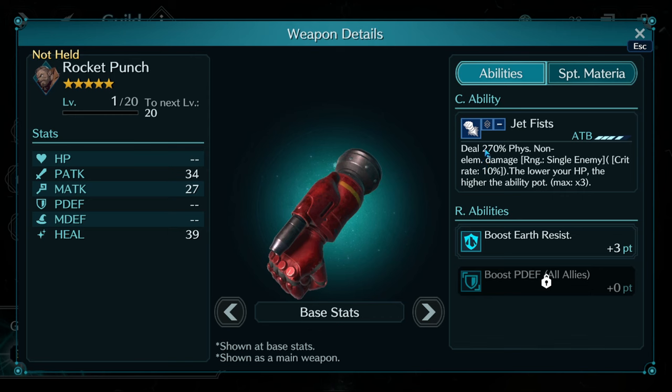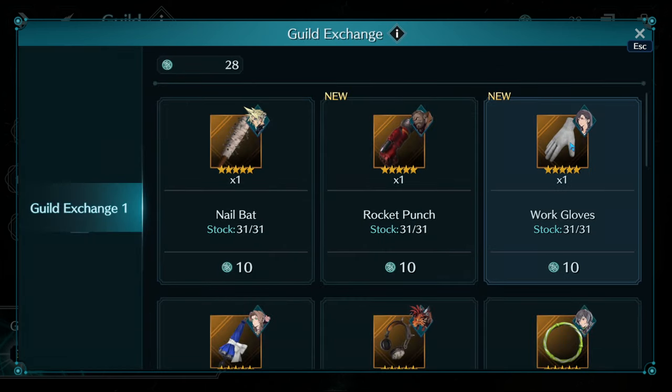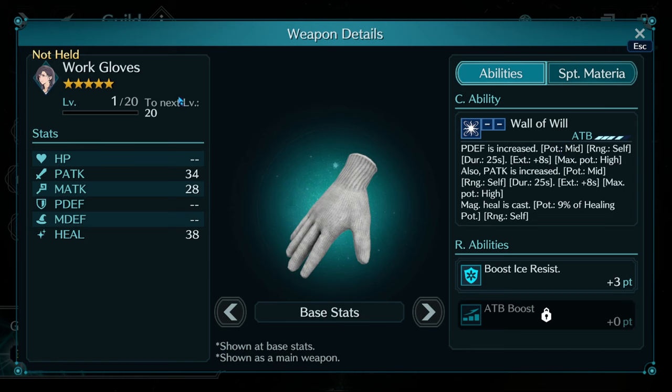Jetfist is 270 potency single target, but at low HP it can triple to 810 potency. When it maxes out it's 500 percent, bringing it up to 1500 potency — with the conditional that you have to be at low HP. It's going to be quite an interesting weapon, and probably will be used more for its physical defense stat than its actual Jetfist ability until Barrett gets access to a reprieve stat, which allows him to stay alive when taking critical hits.